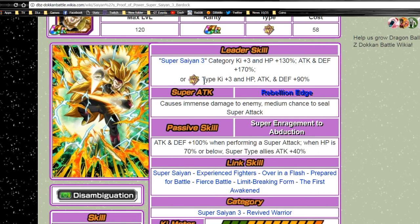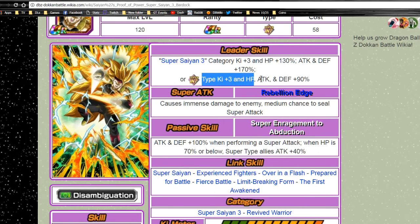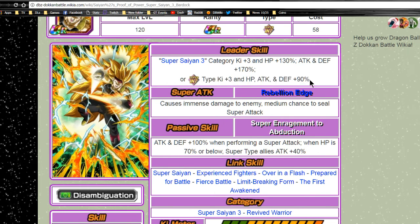He also does Super Intelligence type Ki Plus 3, HP, Attack and Defense Plus 90%, so that does open up the door for a lot of other good cards, such as LR Gohan and Super Gogeta.